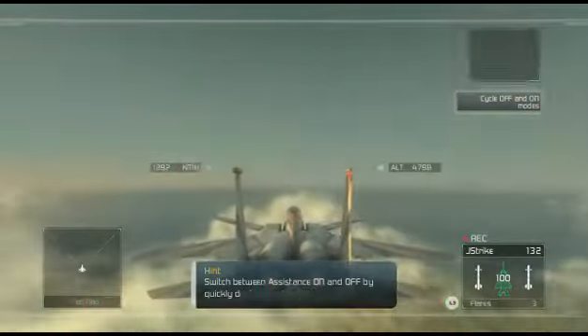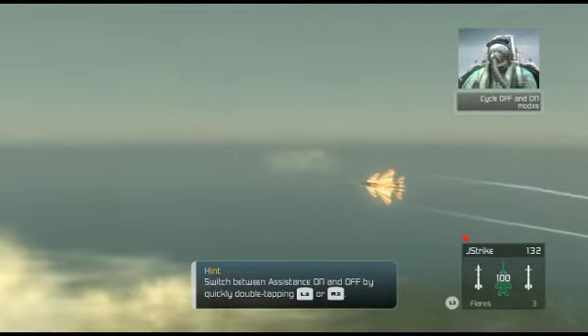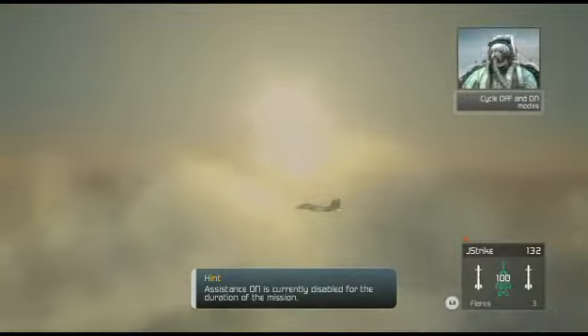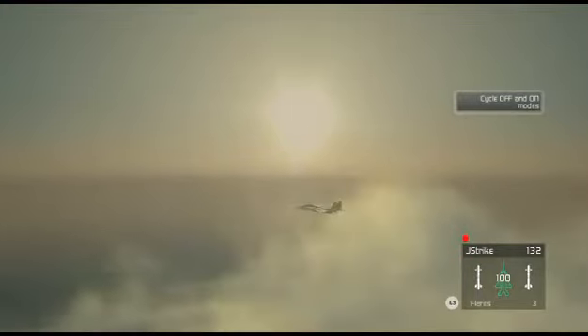You got it, son. Assistance on. Okay, turn your limiter off, Crenshaw. Assistance on. Okay, so far so good. You've learned how to turn the limiter on and off. Now let's try flying without it. I'm going to disable your limiter switch for this next exercise. For the time being, you're stuck in off mode.